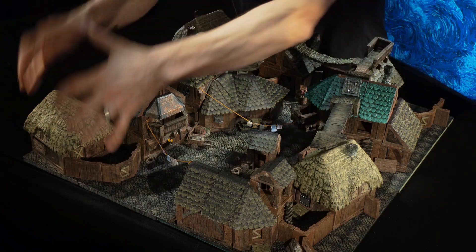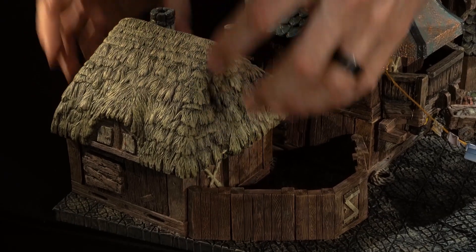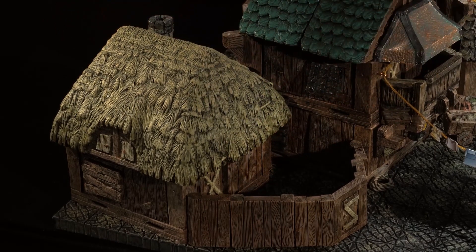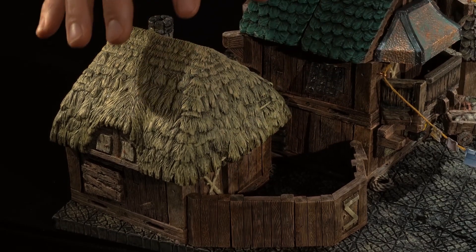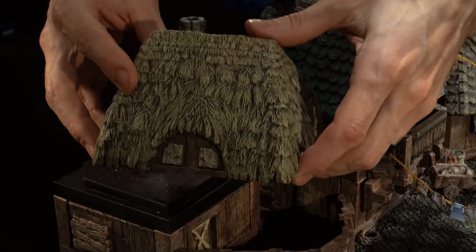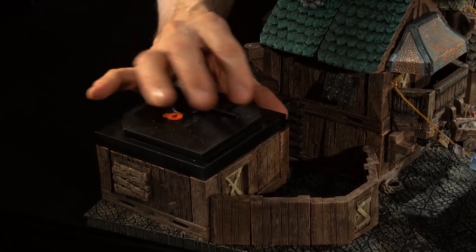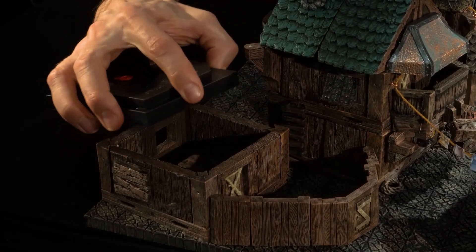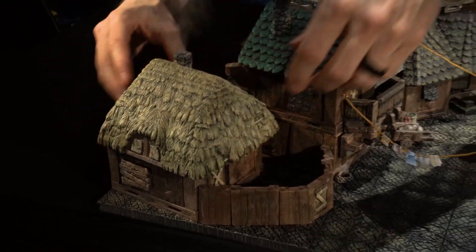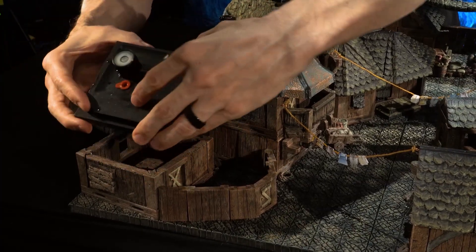We'll start over in this corner. All four of the thatched roofs have ended up as just small, simple 4x4 cottages, which kind of feels right for a thatched roof. These thatched roofs are big solid one-piecers and they fit perfectly over our Dwarven Forge floor foggers. So if you want to add a little life to your build, you can turn on your floor foggers, pop them in there, and you'll have a smoking chimney. It definitely adds to the immersion.